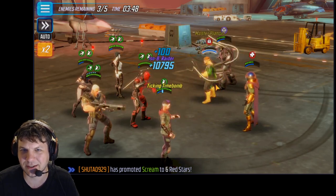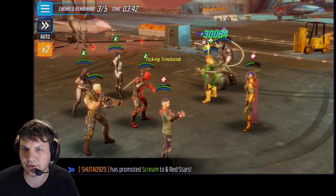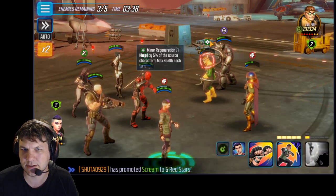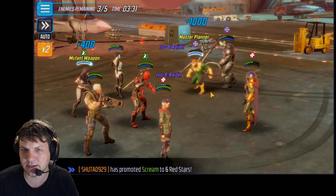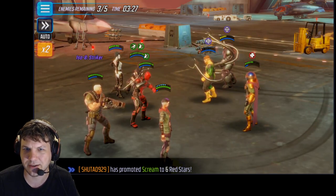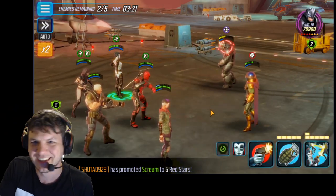My X-23 is a striker so she got the follow-up ISO attack, which did a little bit more damage. AWK does get some regen off of his ISO-8 minor regen — you can see here he's a healer — but we should be good to finish him off. The only thing is we don't want to send anyone else into the red or yellow, because then he gets that turn meter and follow-up ISO-8 attack. X-23 striker is so fantastic.